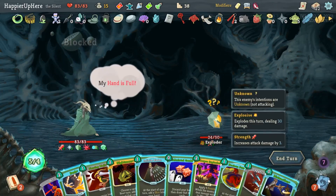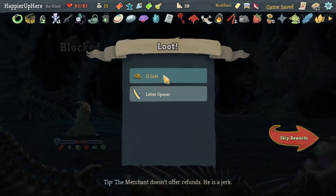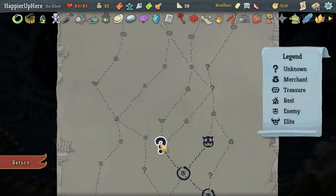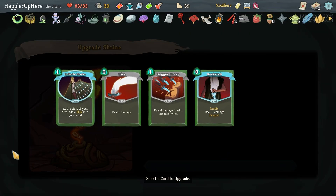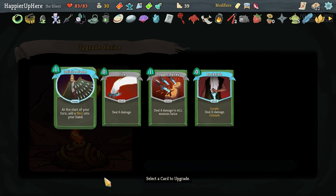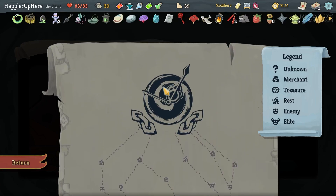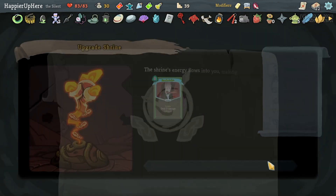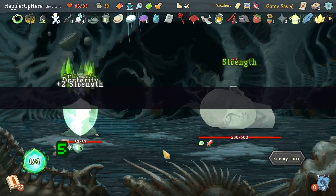He should be dead very soon. We got Letter Opener — every time you play three skills in a single turn, deal five damage to all enemies. Nice. And upgrade another card — this is the second time I'm getting the Prey event. Probably don't want that to be Infinite Blades. Wait — my final boss is Time Eater of course! Then definitely shouldn't upgrade Infinite Blades. Let's take the Backstab upgrade instead.